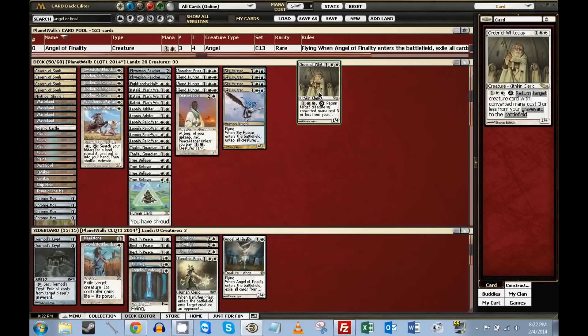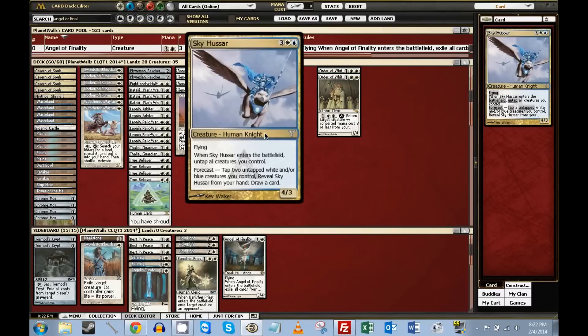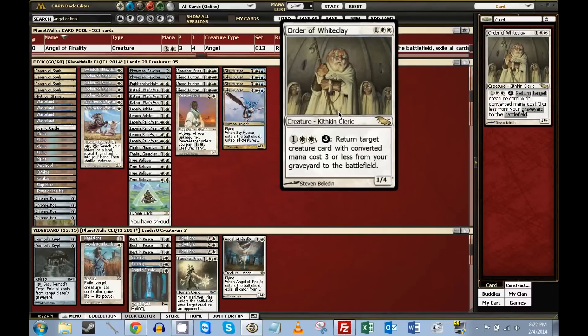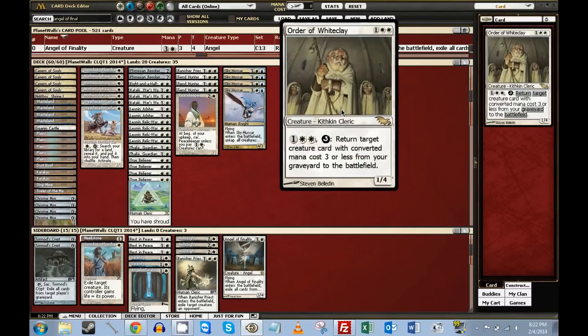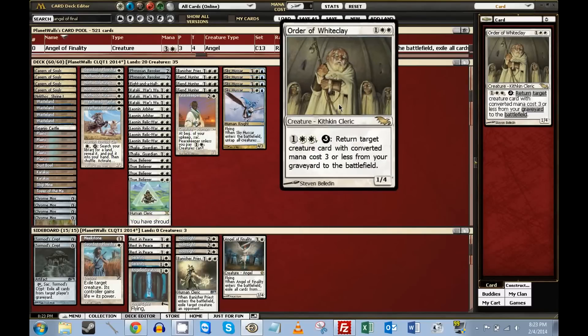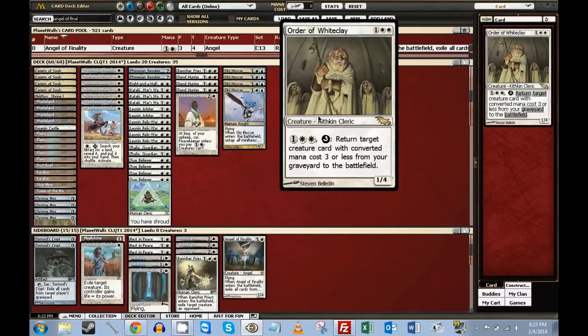To complement these, I've tried this Kithkin Cleric gentleman, Order of White Clay. With the Skyhissar engine, which forces you to tap two creatures during your upkeep to untap white or blue creatures, it taps this guy and then you can use the untap ability to return another dude from your graveyard. If you have two Skyhissars in your hand, it means just with an Order of White Clay and another creature out, you can draw two cards and return a dude to your hand.